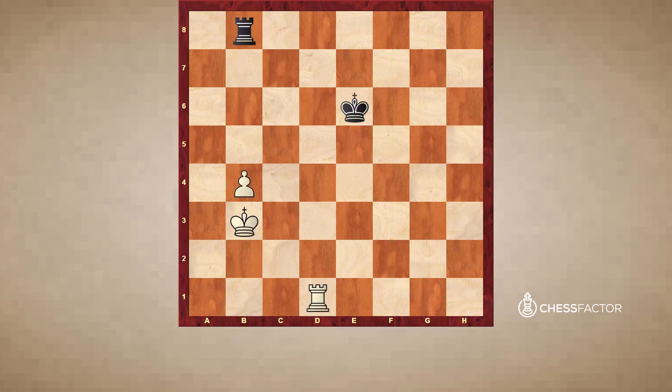Now let's take a look at our final example — when the opponent's king is cut off on two files but we deal with b or g pawns. Please remember that if the side with the extra pawn has a b or g pawn and the opponent's king is cut off only on two files, it's usually not enough to win. The defending side needs to meet two criteria: first, the rook has to attack the opponent's pawn from the front, as far as possible from the pawn — like in this case, from b8. And the king should stay on squares e5 and e6.